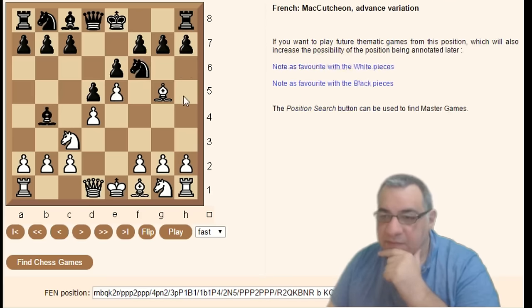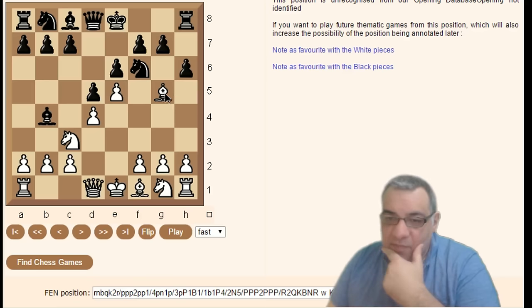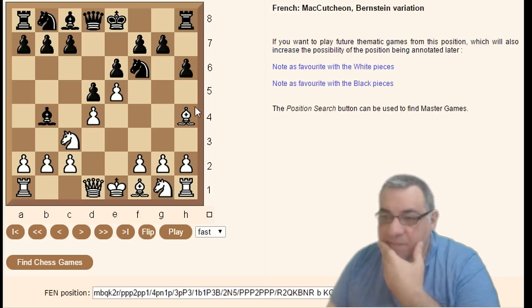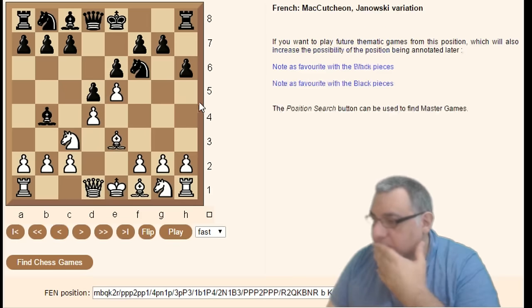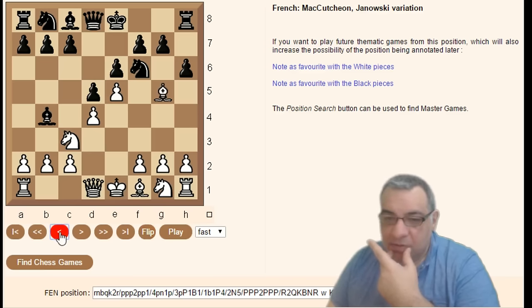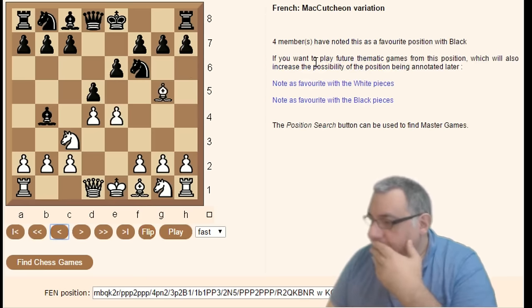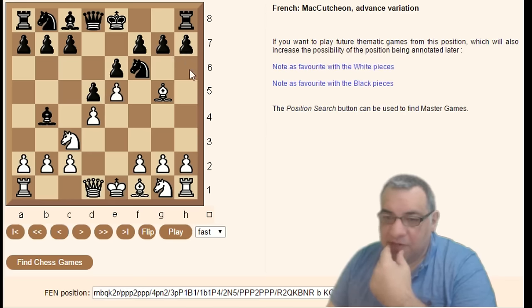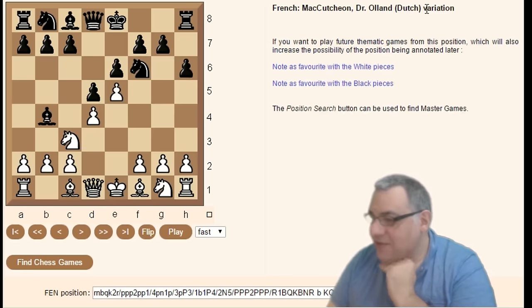Going back with Bishop b4, e5, h6, Bishop h4 instead — that's the Bernstein variation. Going back with the bishop gives the Janelski variation. There's also, going all the way back with the bishop, the Dr. Olland Dutch variation — peculiar, going all the way back with the bishop.